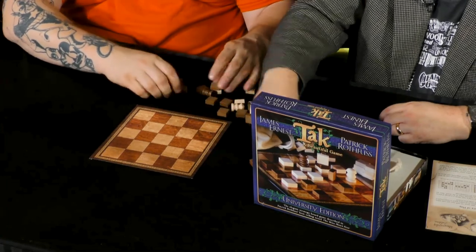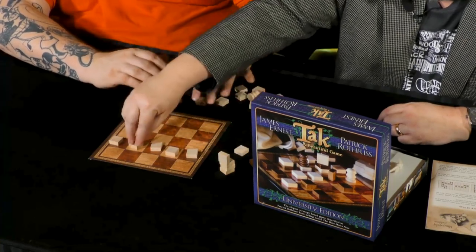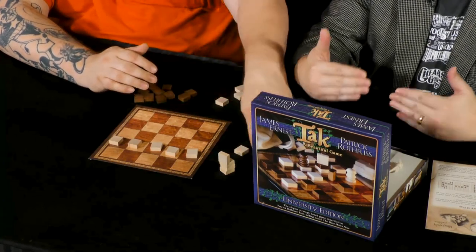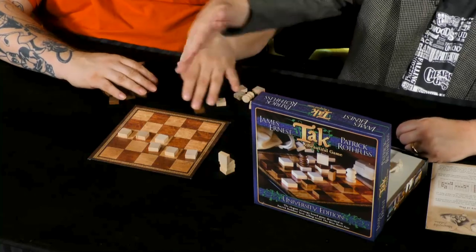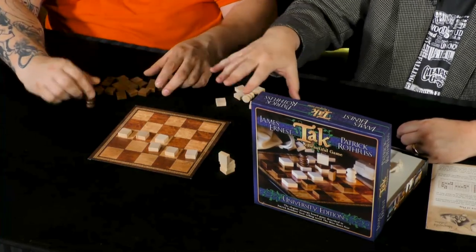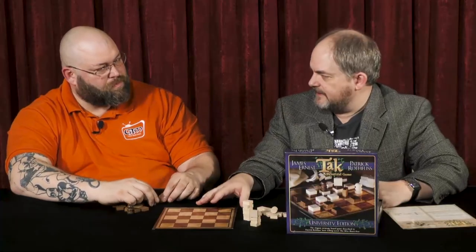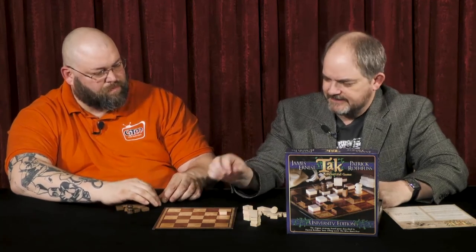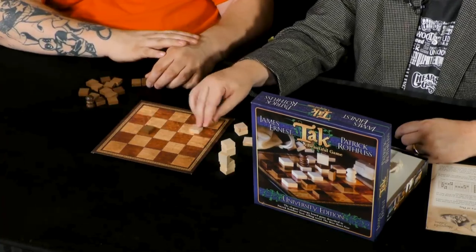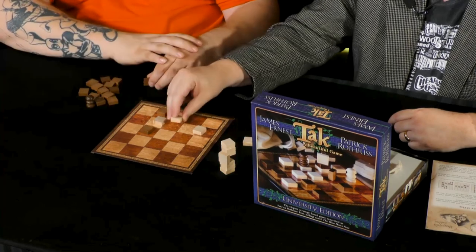The board starts empty, but the goal of the game is to make a road — just a line of pieces that connects opposite sides of the board. It does not have to be a straight line. Spaces are not connected diagonally. It could be east to west or north to south, but anything like that for either of us is going to be a winner. On your turn, you can either put a piece in an empty space, or you can move a stack of pieces that belongs to you — meaning you have the piece on top.